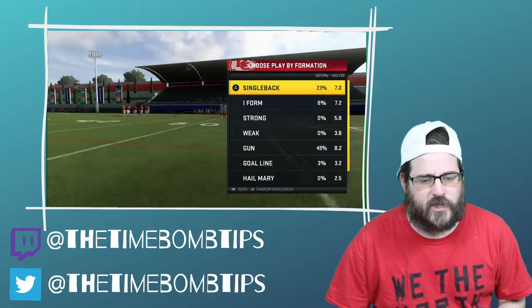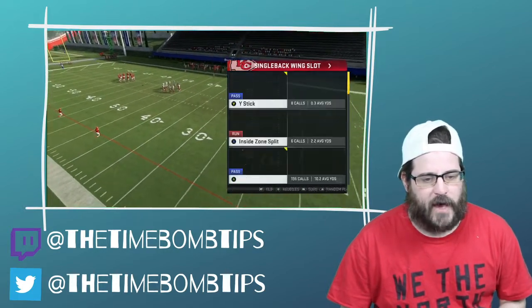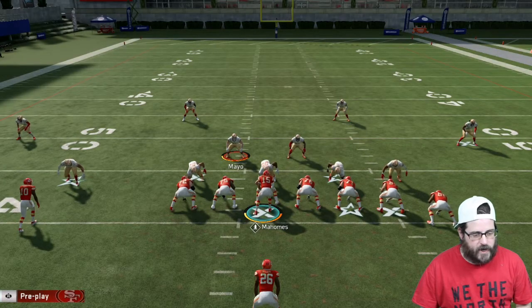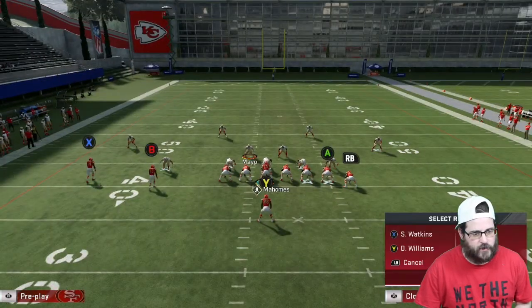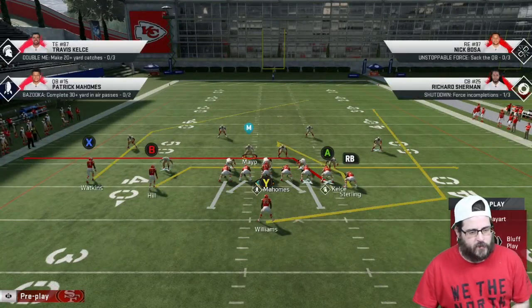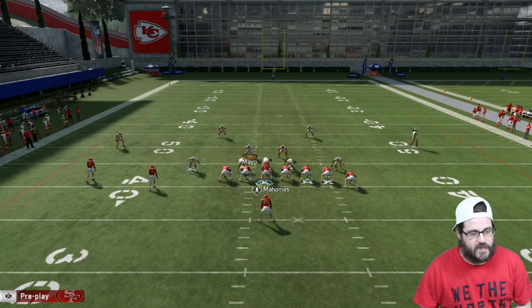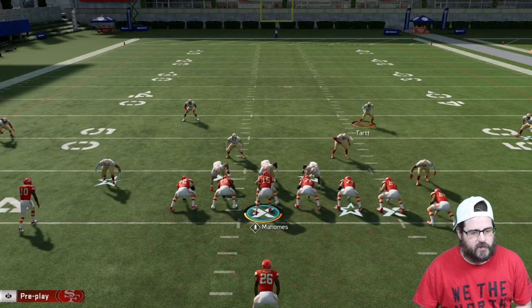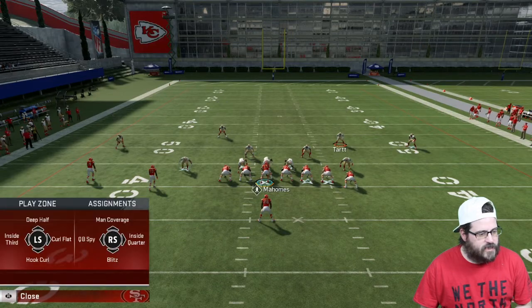A lot of times I'll use this as my run stop, and opponents will still try and pass on you. What I do is I always have my defense set up to base align, then pinch the D-line, spread out the linebackers, bring the safety right into the box, but put him into an inside third.